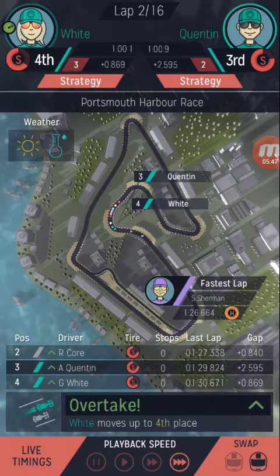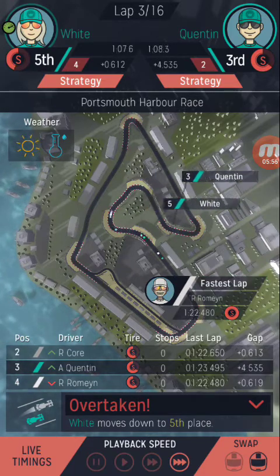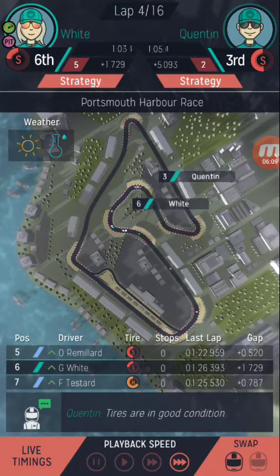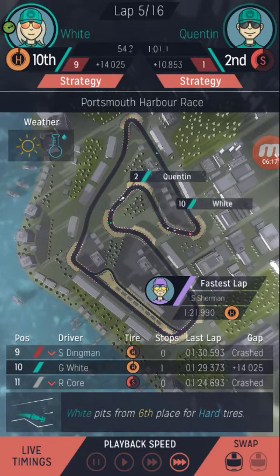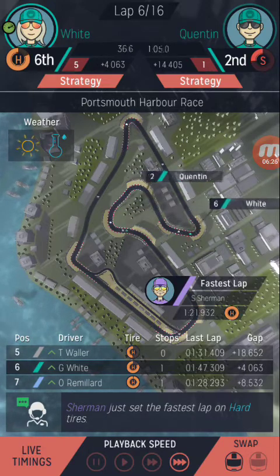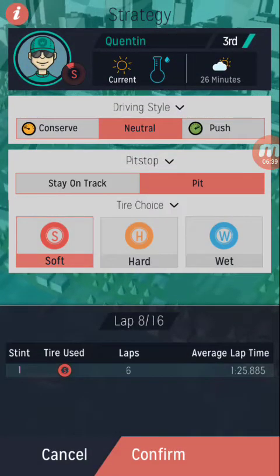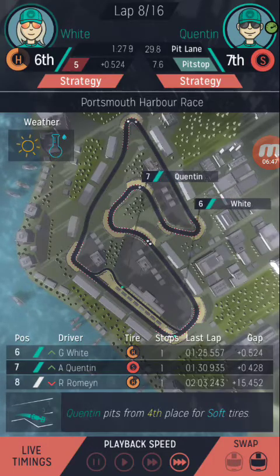We'll pit first and send them in for hard tires, just so they might not have to pit for the rest of the race. We'll let our racer try and overtake other people. The car is asking to pit for soft tires, but we're going to tell them not to do that and push for the rest of the race.